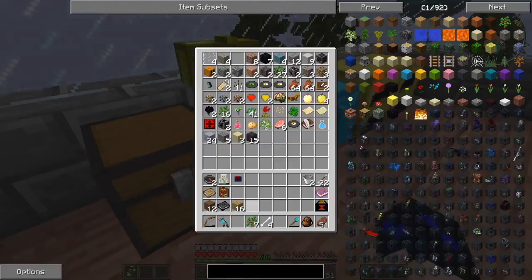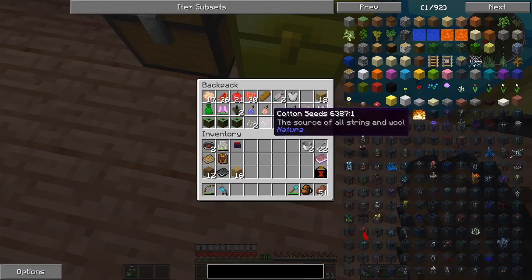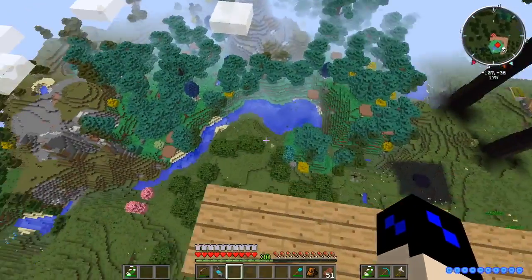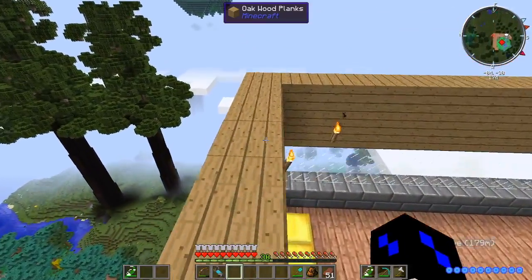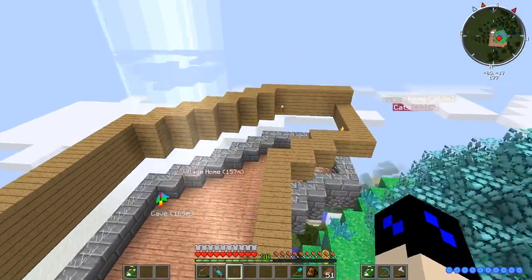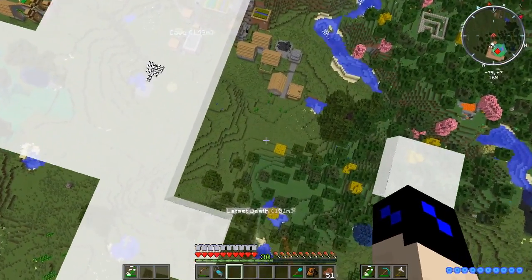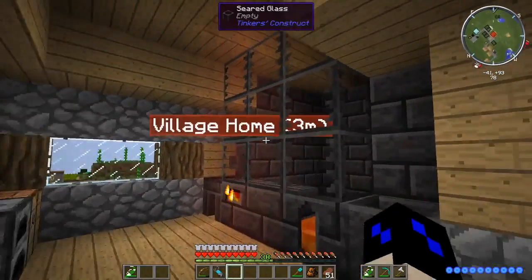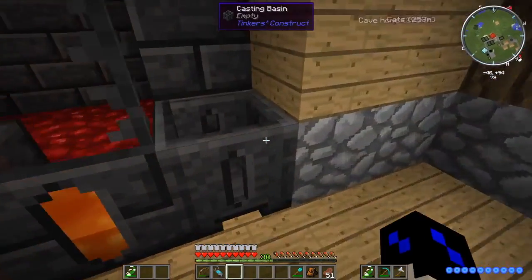Welcome back to Minecraft Ultra Destruction. It's been a while since I've made an episode of this, but I have returned. I'm going to try doing Minecraft content just a little bit more often. My channel is starting to turn more into a Sims 4 channel than a Minecraft channel, but I don't care. Because we got the smeltery done last episode, let's actually go take a look at that. Here is the smeltery we made last episode and I think it's looking pretty nice — we can get a lot of work done with this later.